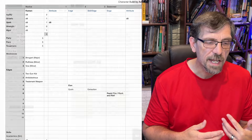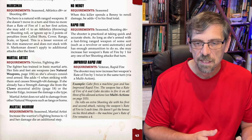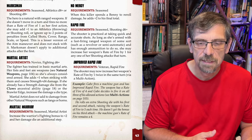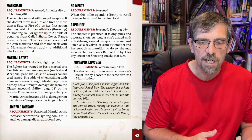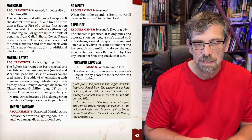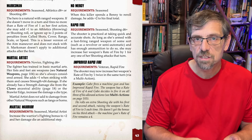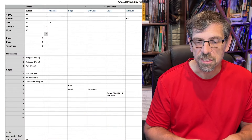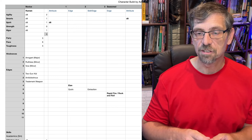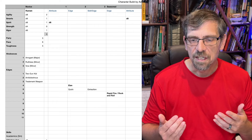Rapid Fire is for someone using six-guns or a semi-automatic weapon. Rapid Fire is also seasoned, requires shooting D6. The shooter is practiced at taking quick and accurate shots. As long as they're armed with a fast-firing ranged weapon such as a revolver or semi-automatic and have enough ammunition, they may increase their weapon's rate of fire by one for any one of their shooting attacks per turn. Now you've got the gunslinger with two six-shooters — you can fire twice quickly in one shooting action. Though you now have a recoil penalty, so maybe you'd want Rock and Roll later to offset that.